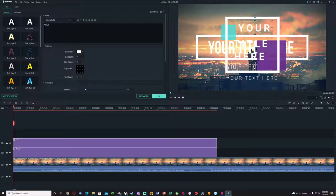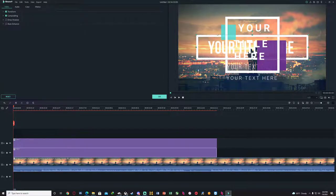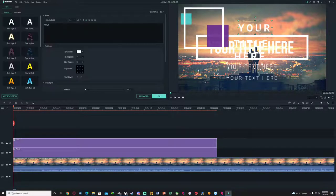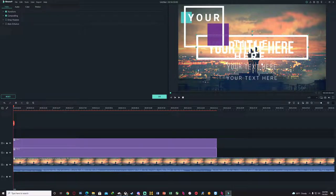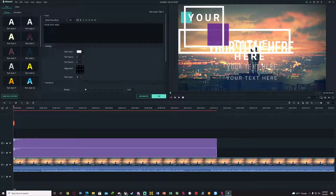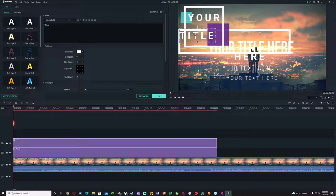This one is a little more complicated because you got all these squares and everything, but you can just put your Discord, or your names, or just whatever you want. Then just start organizing them. You can put your Discord right here.